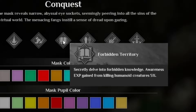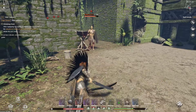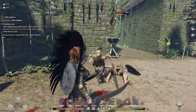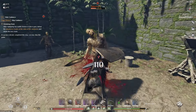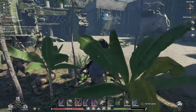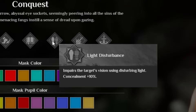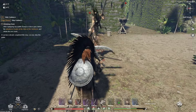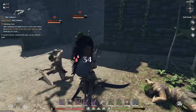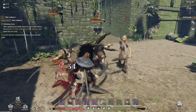Next we have Forbidden Territory: awareness XP gained through killing humanoid creatures is plus 5% more. Awareness XP is extremely important because it allows you to unlock knowledge further in the game — kind of like an engrams list in ARK or a knowledge list in Conan, letting you learn different crafting benches and recipes. Light Disturbance impairs the target's vision using disturbing light, giving concealment plus 10%. Then Hidden Assault: when attacking from behind, damage dealt is plus 10% — more reward for those sneaky attacks.